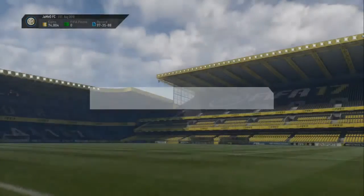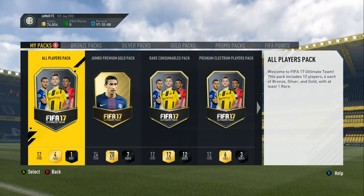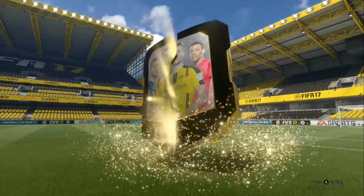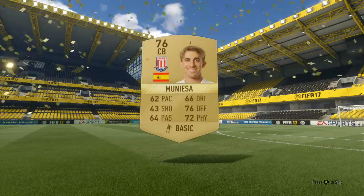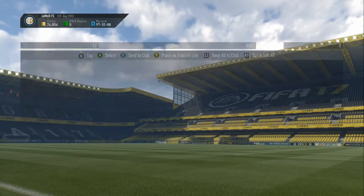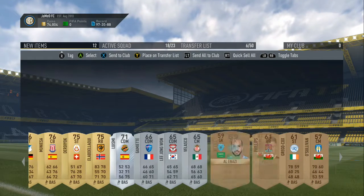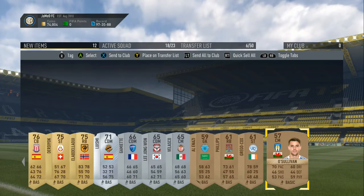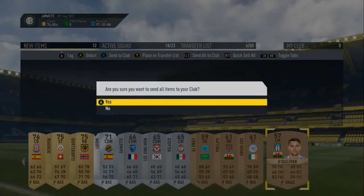Let's open up all of these packs. I'm going to leave the Team of the Week player until last, same with the All Players Pack. There's nothing really in there worth it — it's a common card and it's Muneza of Stoke City. Fair enough. Everything's going to go into the club for SBCs. It is tradeable, but we'll send all of it to the club anyway because we can use it all.